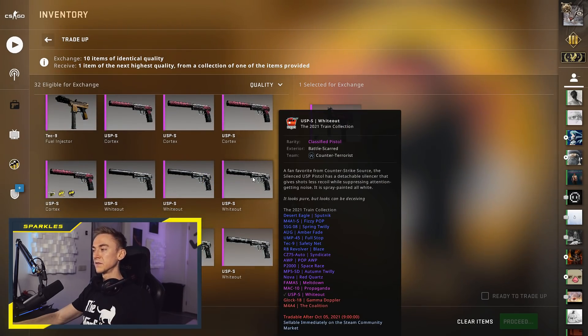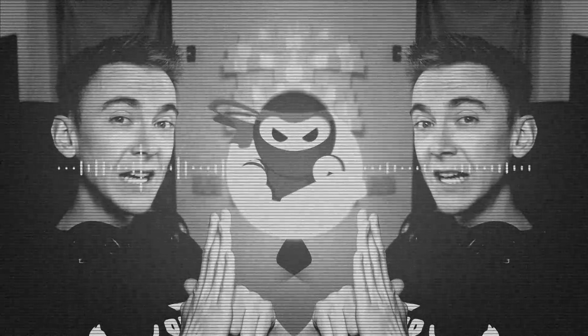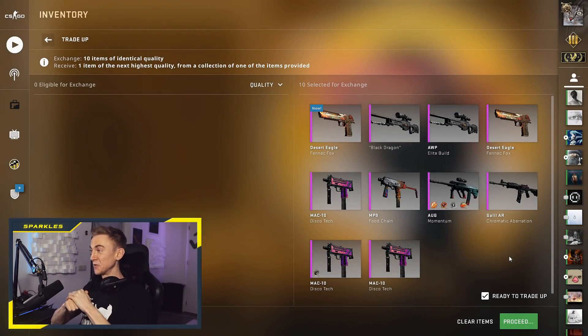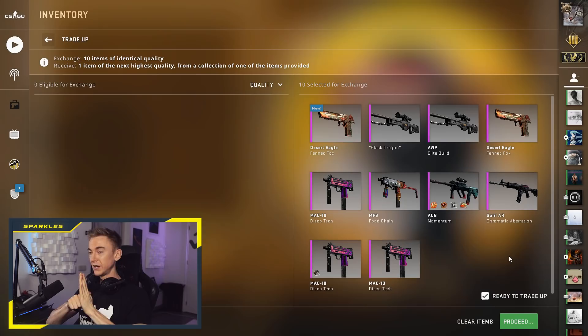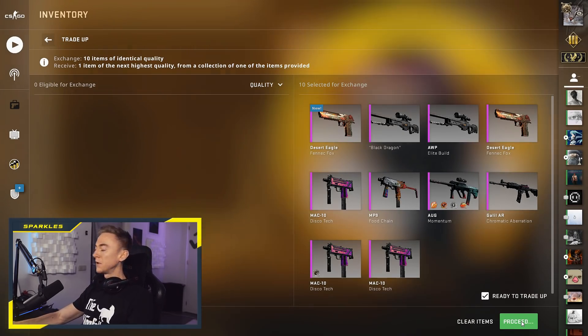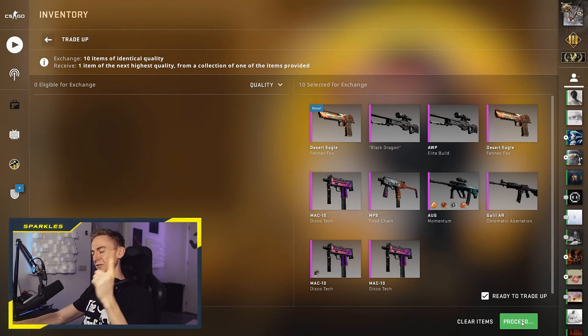I advise that if you guys are attempting this, maybe use USP Whiteouts for this because these are like two euros each right now, they're crazy cheap. All right, let's do it — 11% for the battle-scarred Orb Hydra, what a dream if I get it. Pre-warning, I can't really jump around and scream because people are sleeping in this house. But 11%, I'm probably not going to get it. We can dream, that's what it's all about — in three, in two, in one — battle-scarred Orb Hydra!